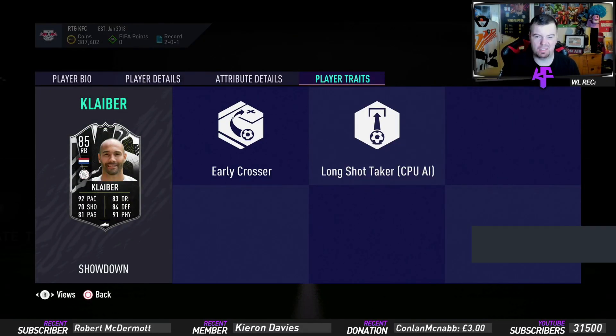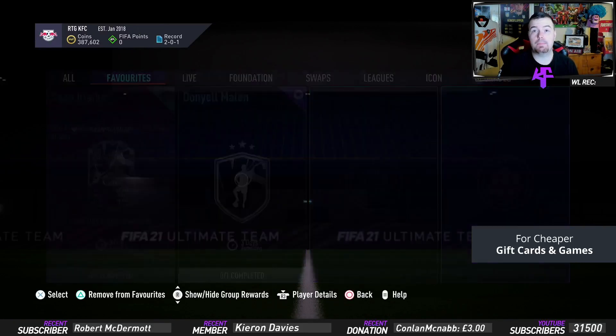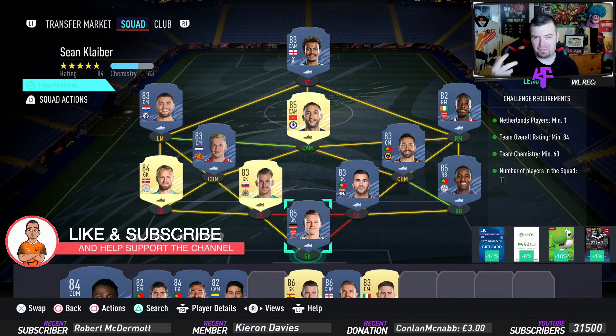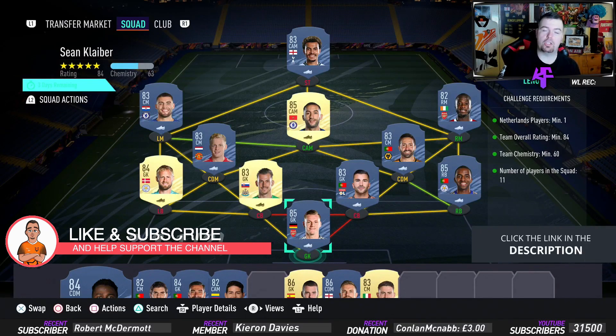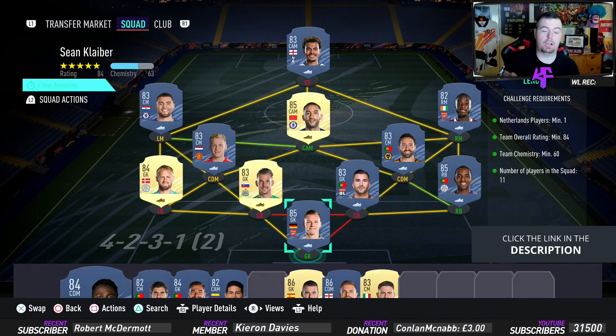Player traits: Early Crosser — doesn't make much difference but you know. The Mallan SBC is pretty much the same type of requirements, just a different variation in formation. If you want to check that out, make sure you hit the subscribe button and get that notification bell on because I will upload it as soon as I've done this one.